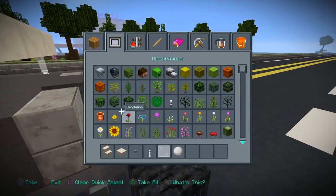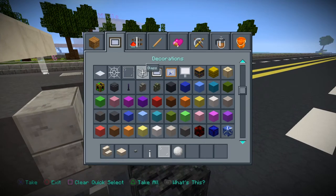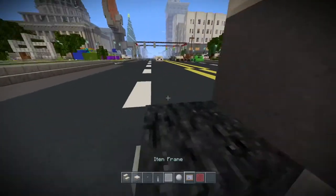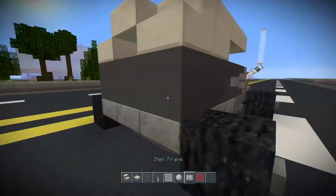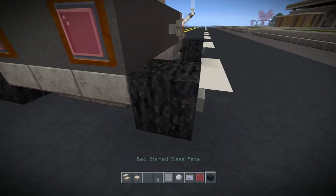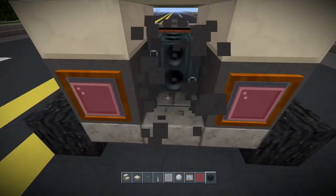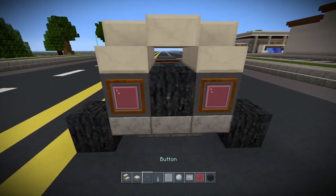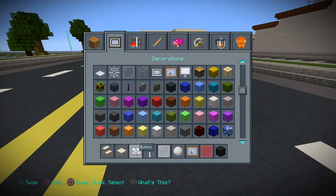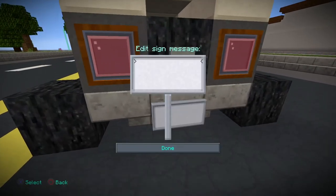Now we need to grab the item frames and a red glass pane. Put the item frames on the back like this. And then I actually forgot — we're going to put a tire in the back, so put that there. It's like a spare tire.